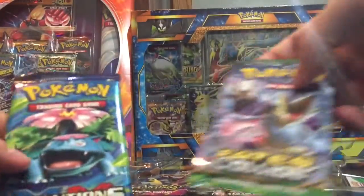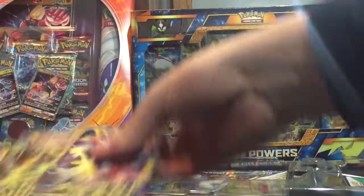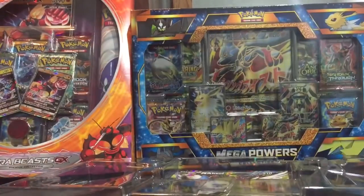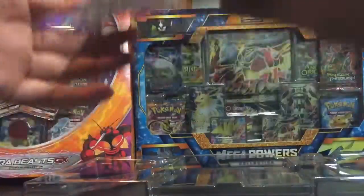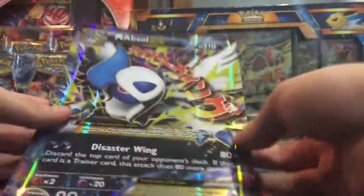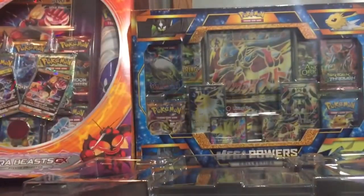We get Evolutions, Fates Collide, Ancient Origins, Evolution, and Fates Collide — so we get an even amount of packs per different series along with a code card. And here is the large card, a little bit bent as usual, but a nice big card if you're into that.